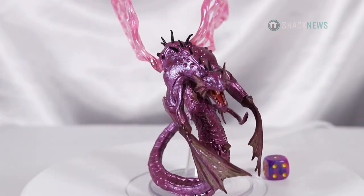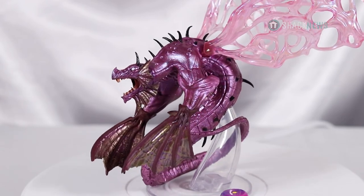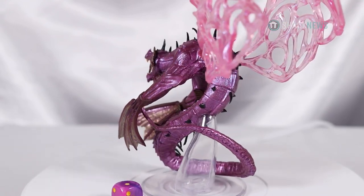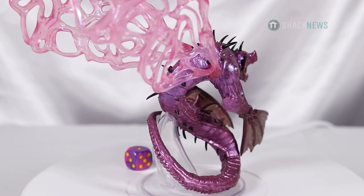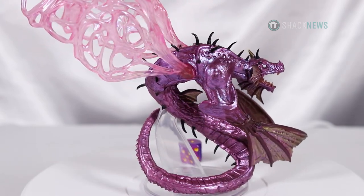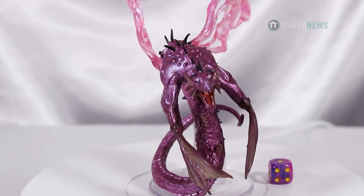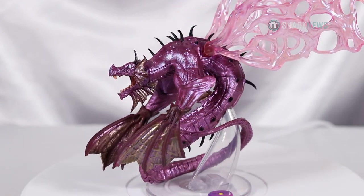Now we have the Young Solar Dragon. This scale is different — I think these are 25mm tabletop scale, slightly bigger than the ship-scale one we saw before which is one to 600, to give you an idea of how the scaling works. This is a young one so it may be even smaller than the actual adult solar dragons. They took their time with this one — the color is beautiful, that shimmering purple look. His wings are detachable which makes it easier to store, and all the spikes are painted black. This is so far my favorite model in the set — they really knew the importance of the solar dragon. He has a lot of different colors, doesn't look flat at all. Absolutely gorgeous.